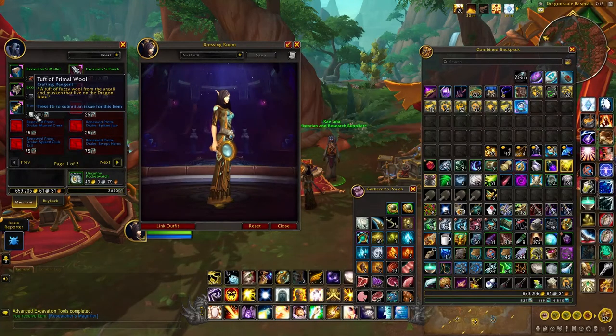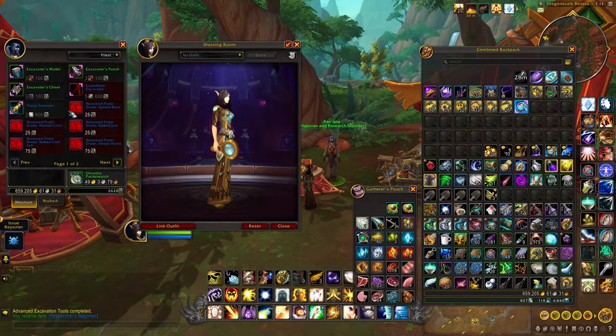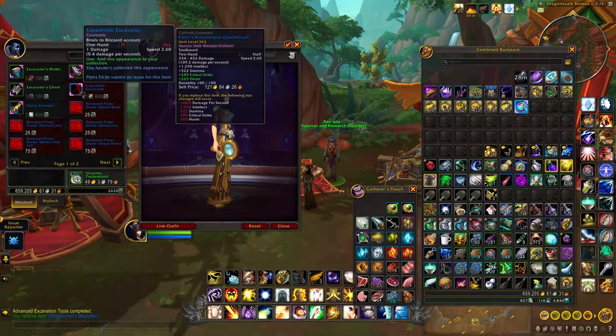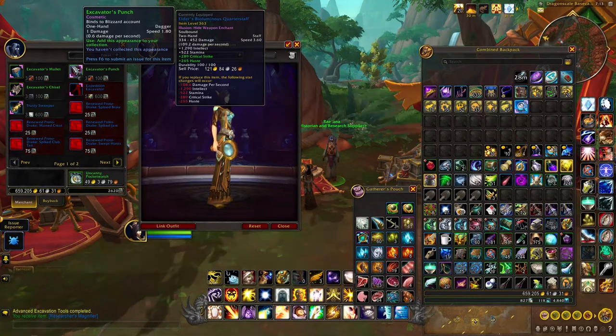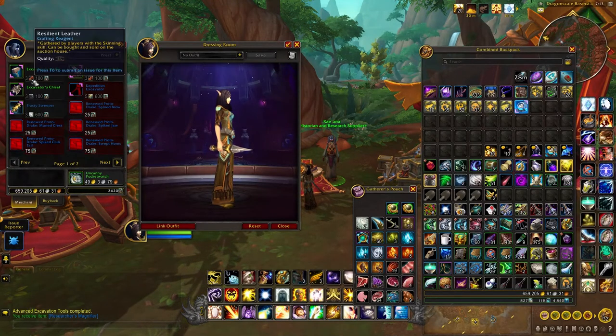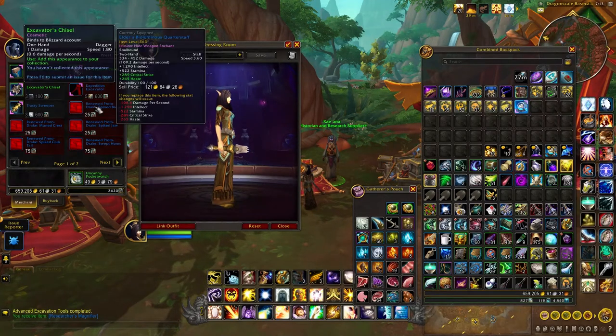You need three tuft of primal wool to make the sweeper. You need ore for the excavator, resilient leather for the punch, leather for the mallet, and then there's the chisel.